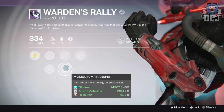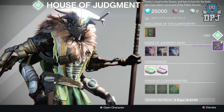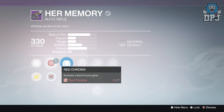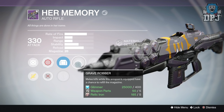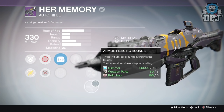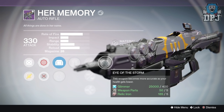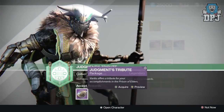Moving on to my Warlock — from the 30k challenge I received the Her Memory Queen's auto rifle dropping at 330 attack. Mods: melee kills while this weapon is equipped have a chance to refill the magazine, and this weapon becomes more accurate as your health gets lower. I think the one I already owned has a better roll, so this one will be used for infusion.